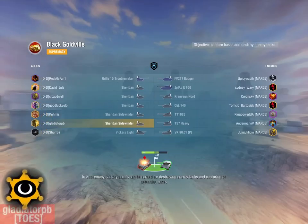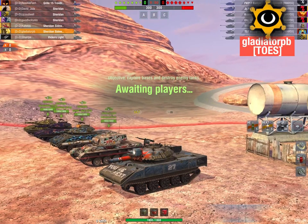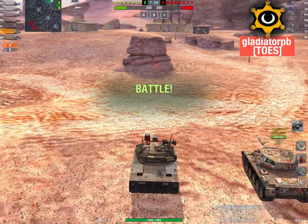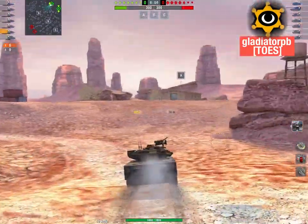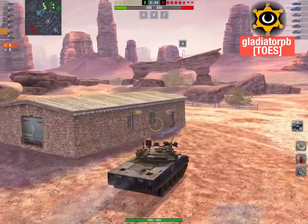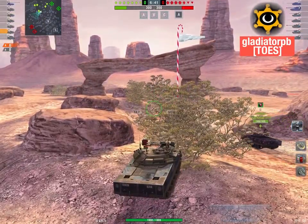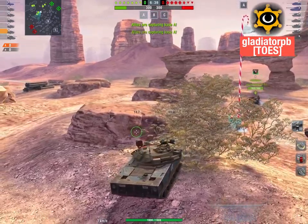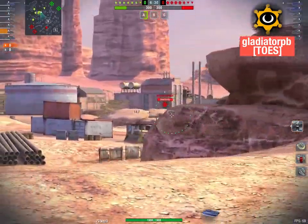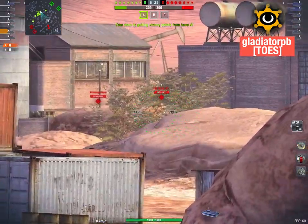Gladiator PB — I'm claiming this guy is Toes; this is his European account when he's stationed over in Europe, but he's a Toes clan brother nonetheless. This is just a fun game — look at this: it's a tournament match, all light tanks against an assortment of whatever the other clan has brought to the table. DD clan against these other guys. Light tank extravaganza — showing you that the dearth of hit points they have can still result in a win.